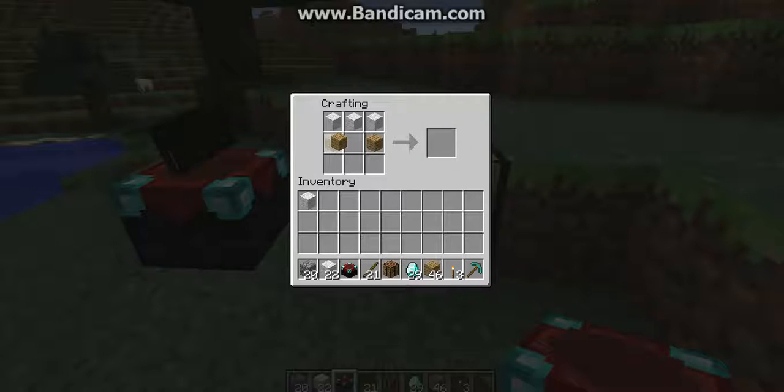Next we are going to be showing you how to make a crafting table. You just need to put 1, 2, 3, 4 and that is how you make a crafting table.